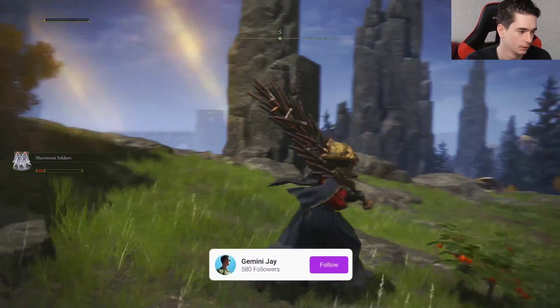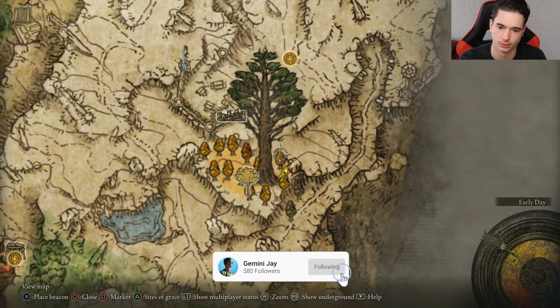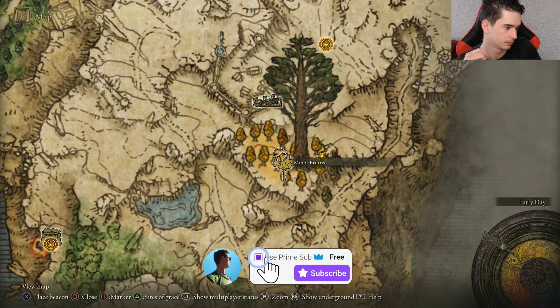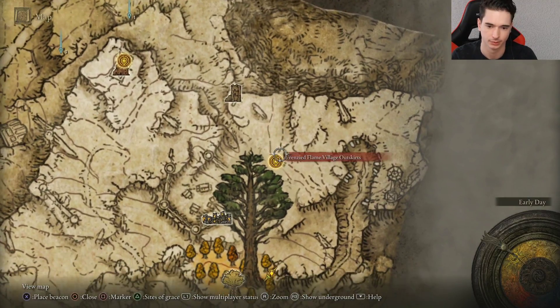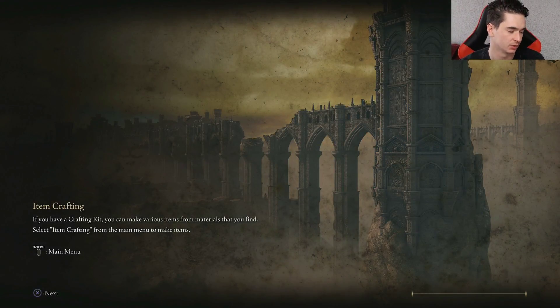Alright, bless up. Killed the earth tree — where are we going now boys? Do erudition mode in front of the statue. Interesting, I think this gives us critical hits on FP.